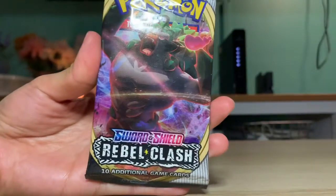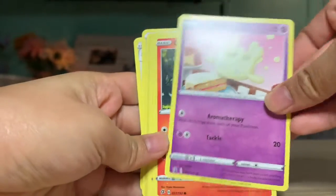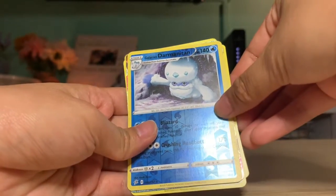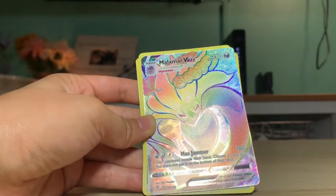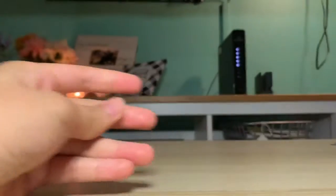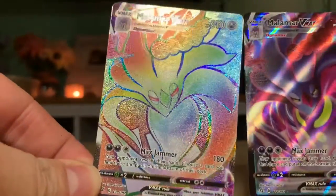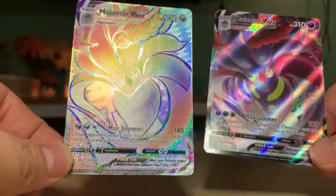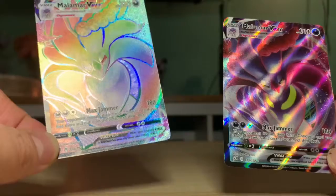So I have this one, the final Rebel Clash pack. Meditite, Milcery, Milcery, Rillaboom, Impidimp, Bunnelby — great 3D art — Galarian Darmanitan, Darmanitan, Duraludon — sorry — we got the Hyper Rare Malamar VMAX! Oh my god, we got the Hyper Rare Malamar VMAX! First it was Toxtricity and now the Hyper Rare Malamar VMAX — we pulled these back to back! These were literally back-to-back packs! We need to buy this $30 box more often!